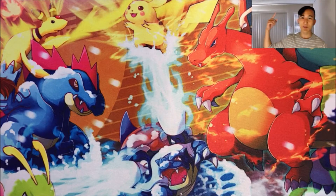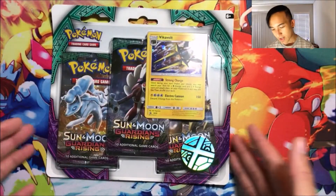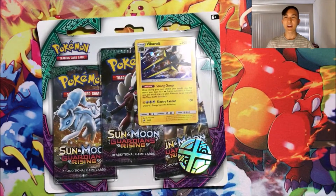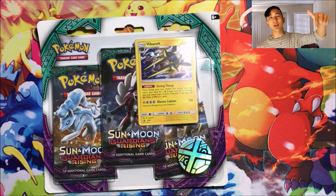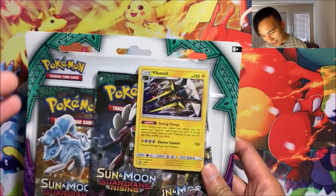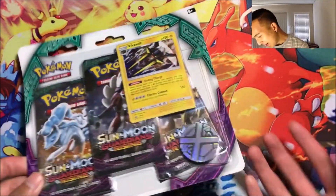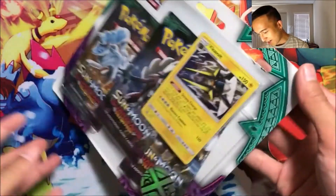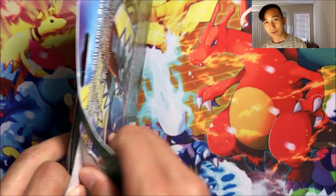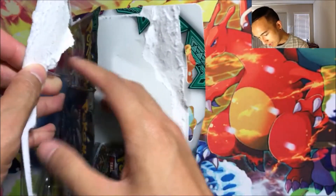Hey you guys, welcome to another pack battle opening! This time I'll be opening a Sun and Moon Guardians Rising three-pack blister, and I'm facing off against Real Breaking Nate — I'll link you guys to his channel in the description box below. He does pretty cool Pokémon videos as well. I got a Vikavolt promo blister — this was the last one at my Target, so I hope it isn't tampered with. This has been winding up to be one of my favorite recent sets so far.